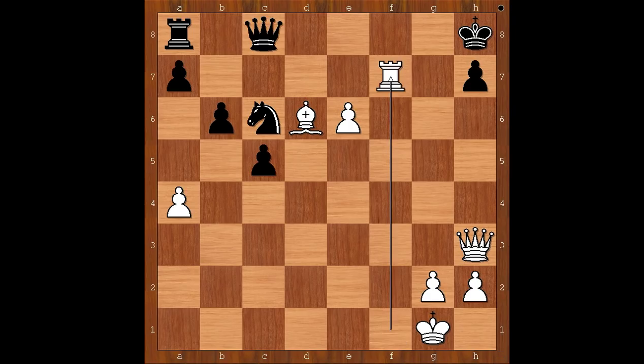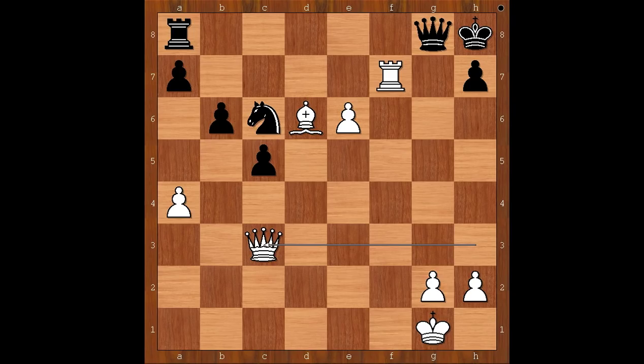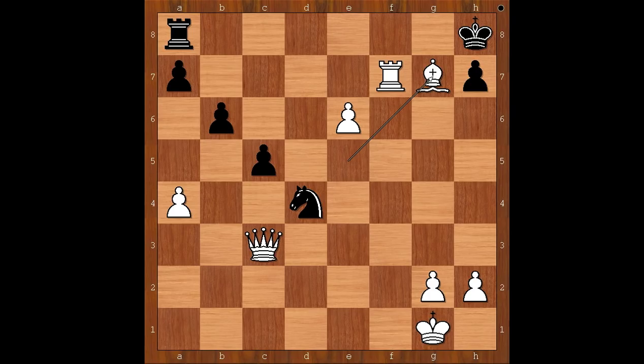Opochensky resigned in view of this continuation: queen to g8 defending the pawn on h7, but then queen to c3 check, and after knight to d4 — the knight is no longer defending e5 — bishop to e5 check. After queen to g7, bishop takes queen check. And I guess we can stop here. What a brilliant game by Retty!